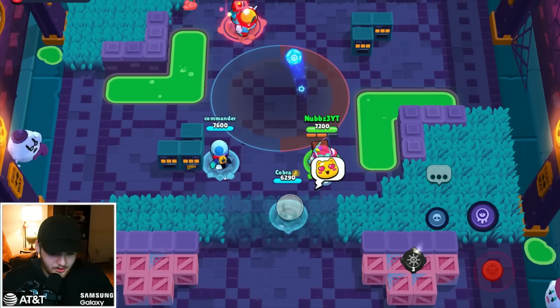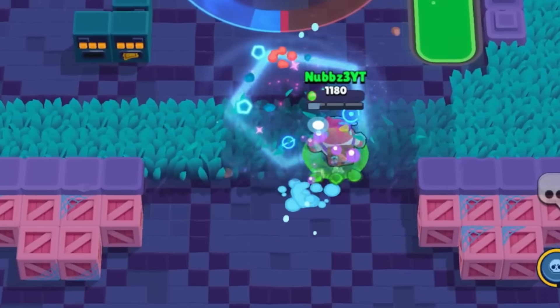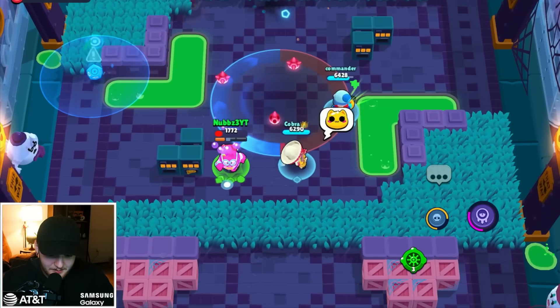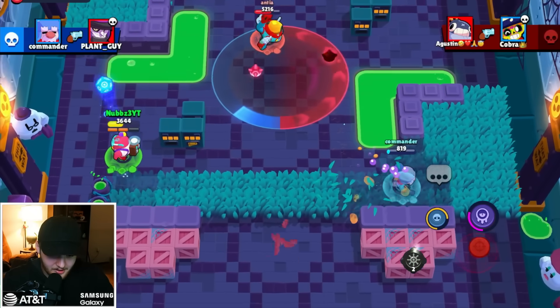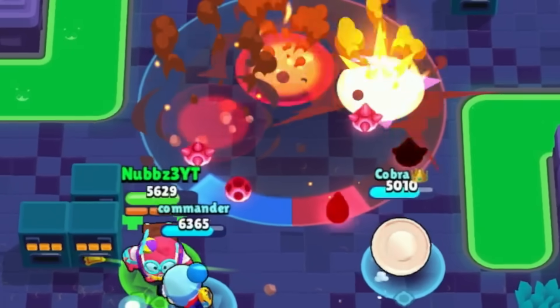They have a Mortis, which is not great, but we have a pretty control-heavy team so I'm not too upset. We've got the most annoying gadget in the game — let's go! Please don't get your super. Get rolled! Now there's a Tick exactly where the Piper was in the previous match, and his hyper charge got buffed this update. I throw my super — she's dead. There's the Tick.